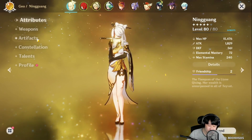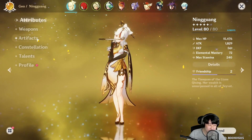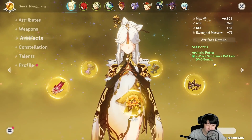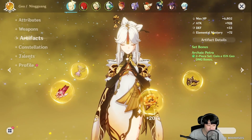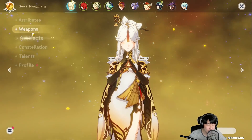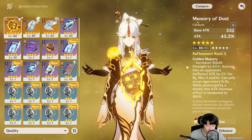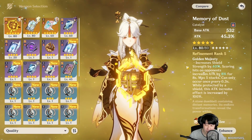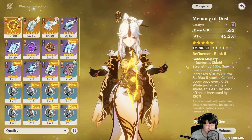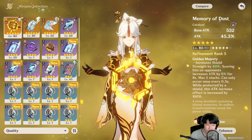I struggled so hard to get Ningguang's artifacts and I think I can't do it perfectly right now. She only has one two-piece Archaic Petra set, which gives 15% geo damage bonus — everything else is scattered. We're going to test two weapons: Lost Prayer and Memory of Dust. A lot of people told me Memory of Dust is not the weapon for Ningguang, but in my opinion it is.